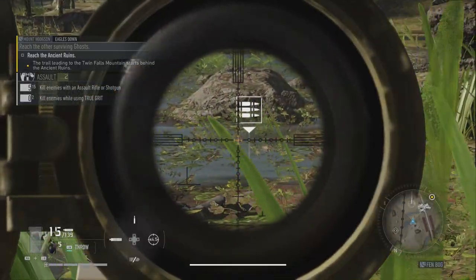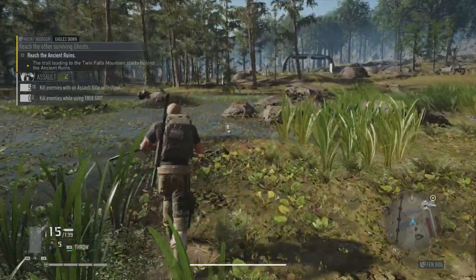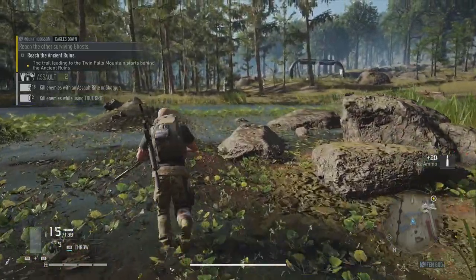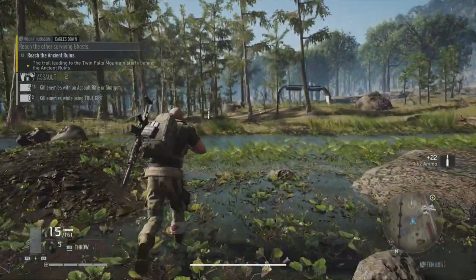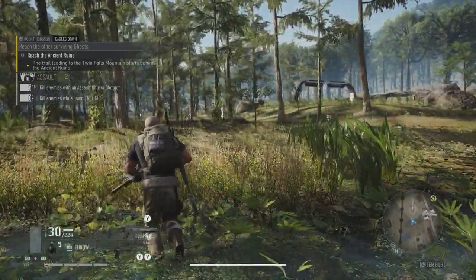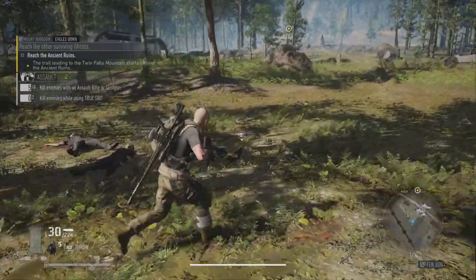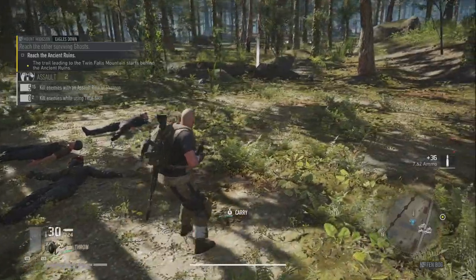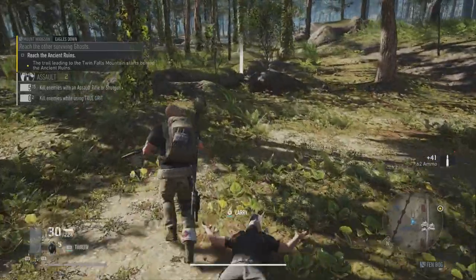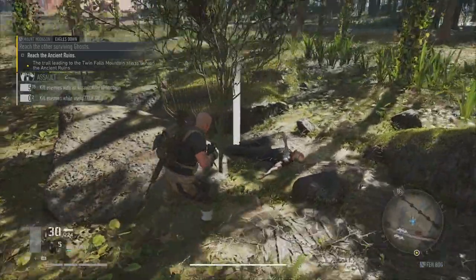So when we're looking through the scope, it's interesting — it magnifies the icon as well. Cool, I don't mind that. We'll take the ammo. 7.62 ammo — that is for the sniper rifle. I shouldn't really be using that though, because I have some assault challenge objectives here in the top left, which are to kill enemies with assault rifles and shotguns. So that was a wasted opportunity, but we got to use a sniper rifle for the first time, and that was quite cool.